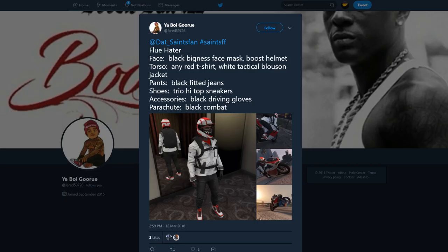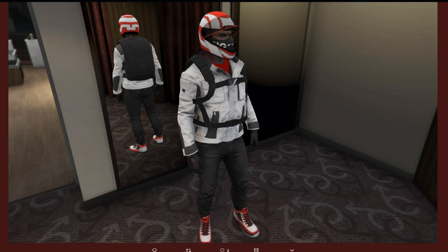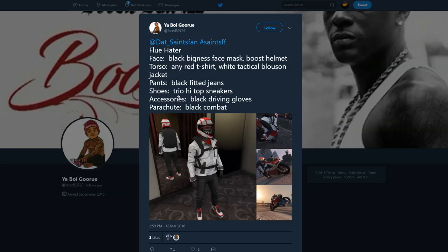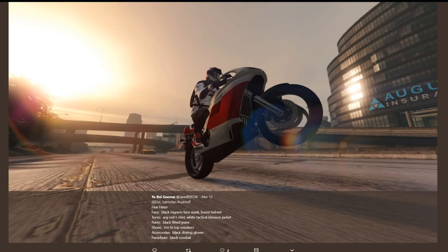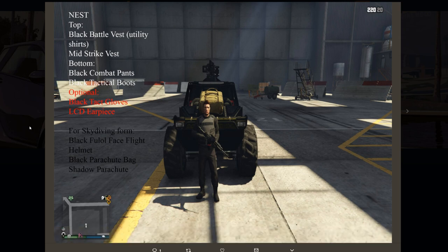Moving on, we have your boy Guru — here we have one called the Flu Hater. Not sure why that's the name, but it's a pretty awesome motorcycle-style outfit. I love the dark black jeans with this sort of jacket, and then you have the red and white to give it some color. That's a pretty awesome outfit — you can see what you need to make it, and obviously you have to have a red and white bike to go with it.